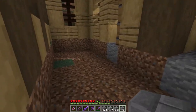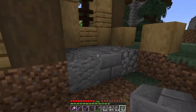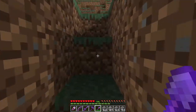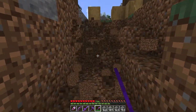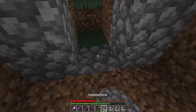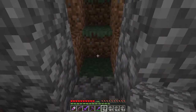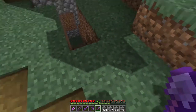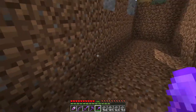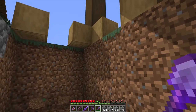Since I've got the basic frame conceived of and understand how the facade is going to look, I'm going to go ahead and dig out the cellar and build the honey farm down underneath using the three bee nests I have. I've dug out the floor inside the house frame and done a little demo of the mixed-texture floor I'm going to make. I'll dig this down at least another two blocks and flesh out the doorway of the basement with cobblestone, then I'll need stairs to come down here.